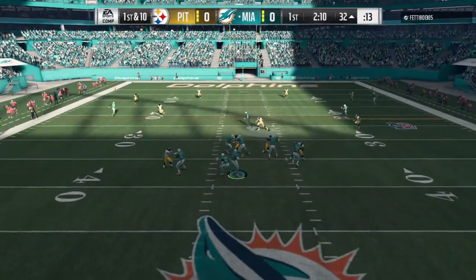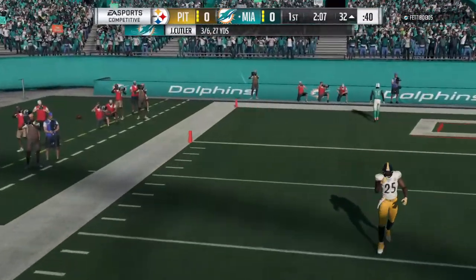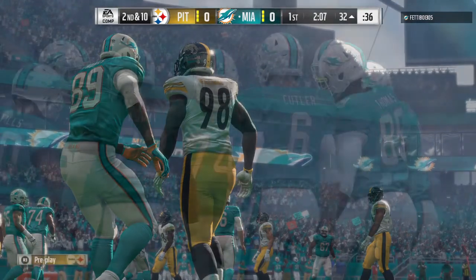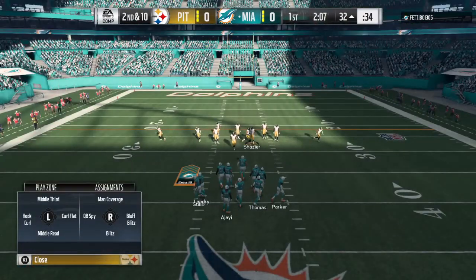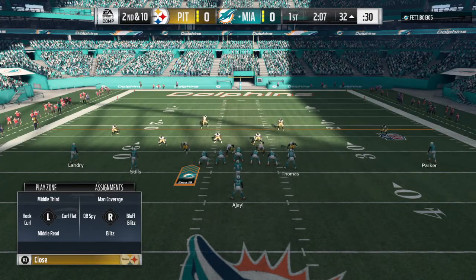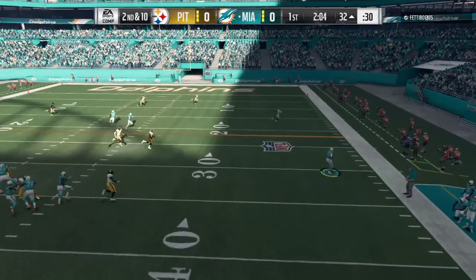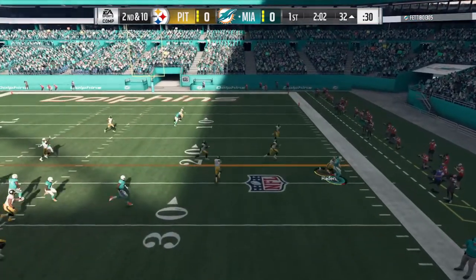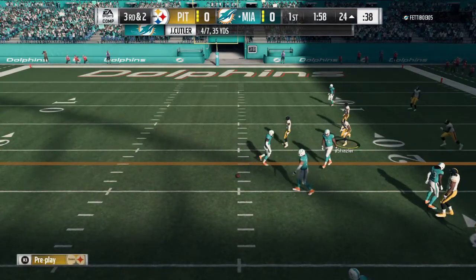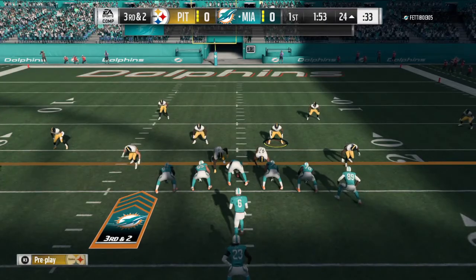On first down Cutler throws and it's incomplete — tight end Julius Thomas the intended target. That one came in hot but was overthrown, out of his reach. Looking again for Thomas on second down — this time complete. They'll be inside the 25 now at the 24. Eight yards on the completion but now they face third down.